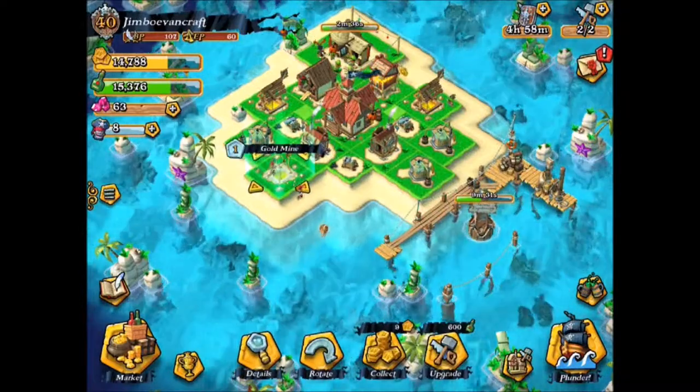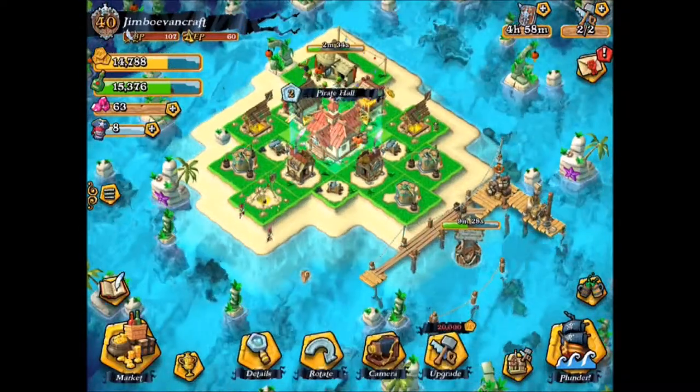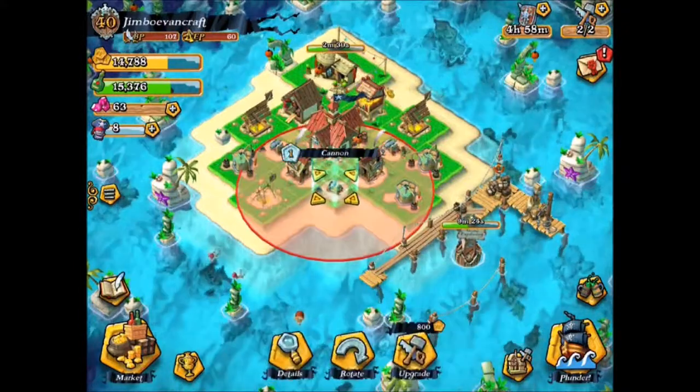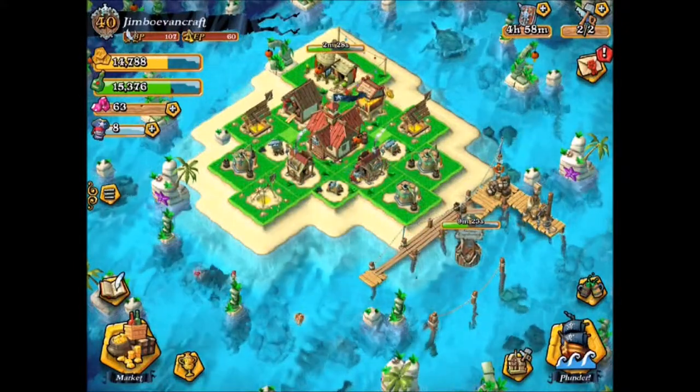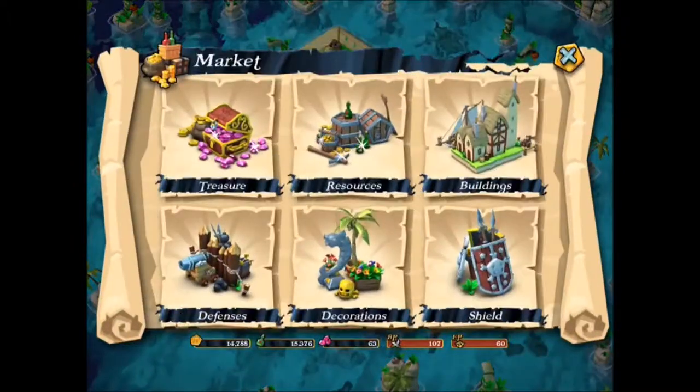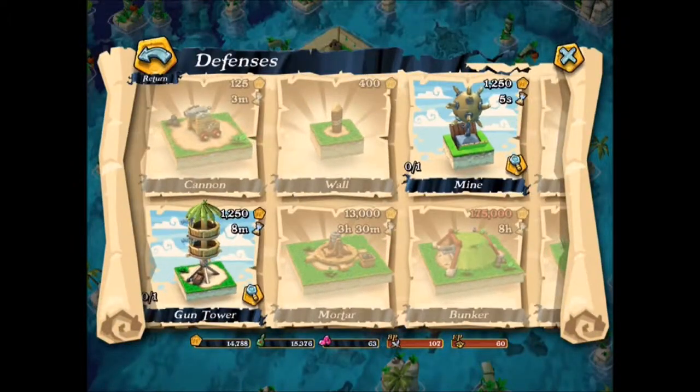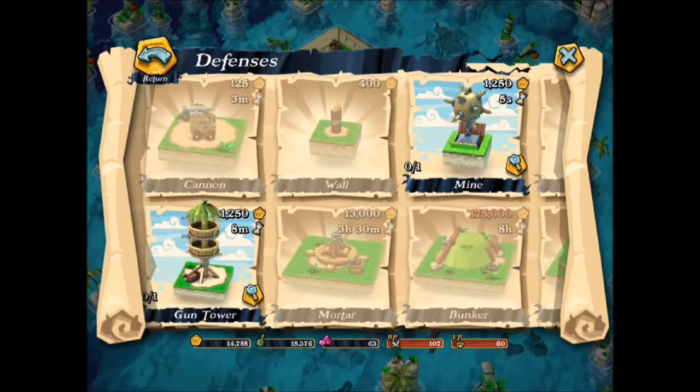So let's go ahead and put that back. In pirate hall 2 you get a lot of really cool stuff — you get another gold mine, you get a cannon, and you get a grog distiller. You also unlock some really cool things I'll be showing you later. You get the gun tower, which is really cool, and you get some mines.